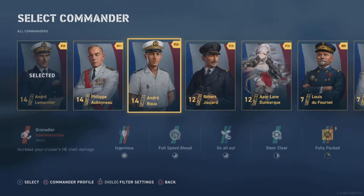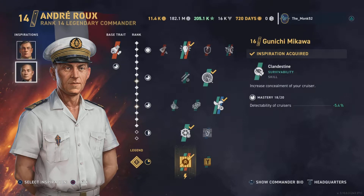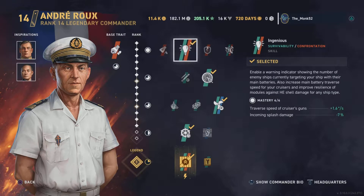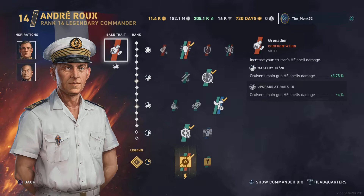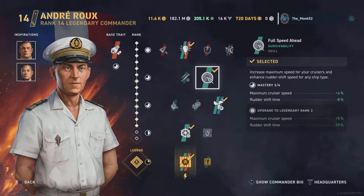In terms of commanders, I recommend Andrian Rue. I know I'm running a different commander here — I'm using Kuznetsov because I like a bit more range. The IFHE shell damage trait is pretty useful. Ingenious is very great: it reduces splash damage, gives your modules a bit more HE protection and traverse speed, and tells you when people are shooting you. Very useful in a very fragile boat. Ingenious is absolutely wonderful. Andrian Rue is very good just for that.